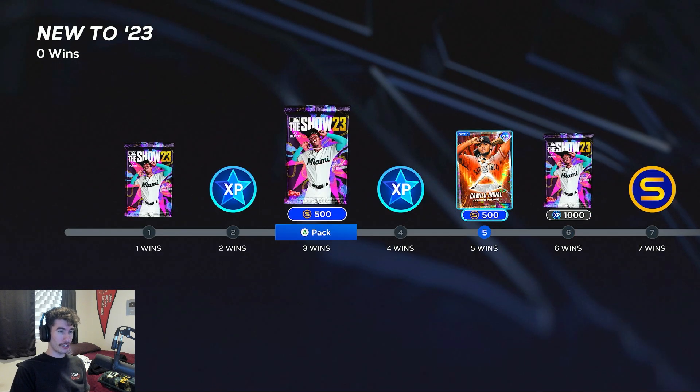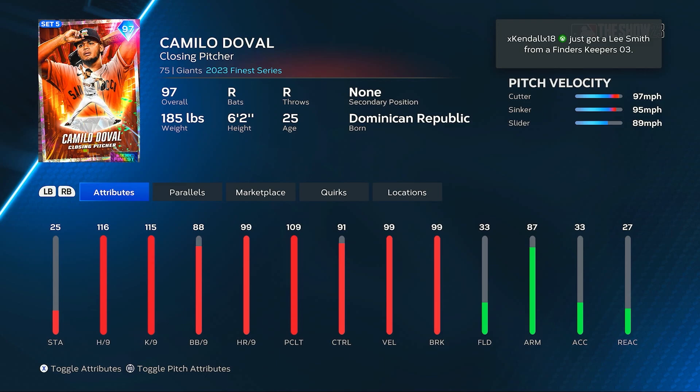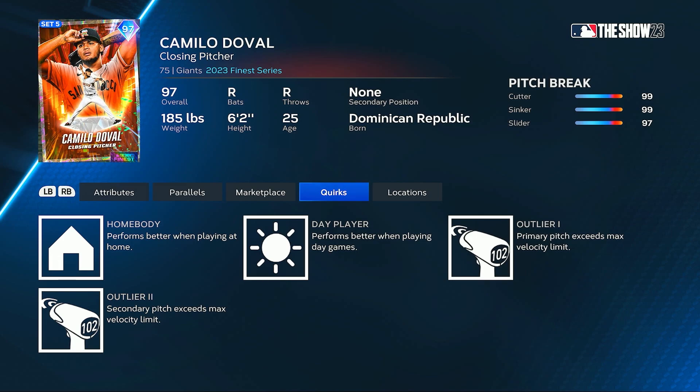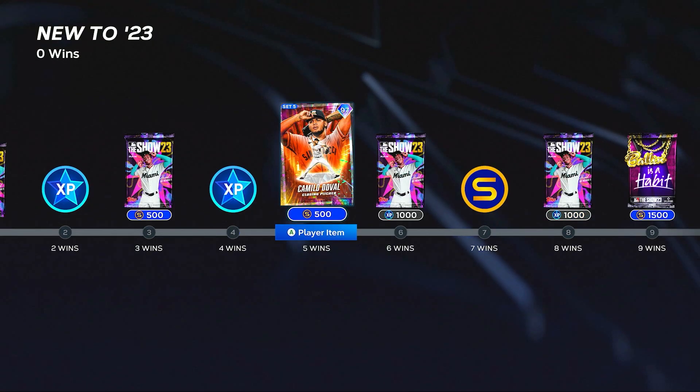Let's check out the win rewards. First off, we have a Finest Camilo Duval from the Giants — 116 hits per nine, 109 pitching clutch, 99 max velocity and break with 91 control. We see his pitches in the top right: the velocity on the cutter, sinker, and slider. The control looks really pretty good, especially on that cutter. The break looks real nasty — maxed on the cutter and sinker, and 97 on the slider. He performs better during day games and has outlier on both his cutter and sinker. Those really fast cutters can be hard to hit, especially on Hall of Fame and Legend difficulty. He's the five-win reward.